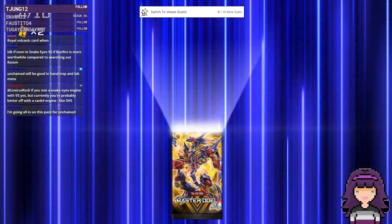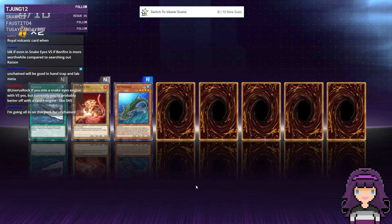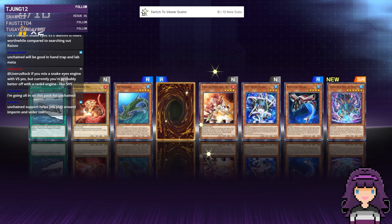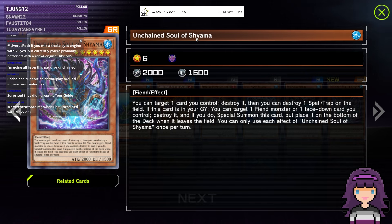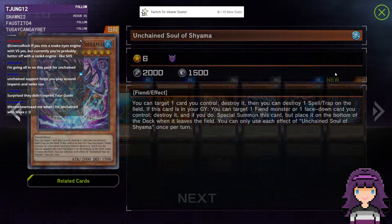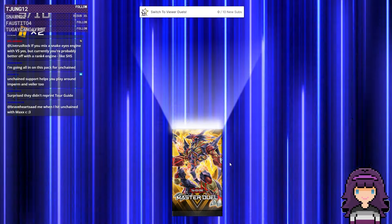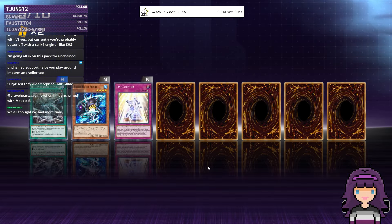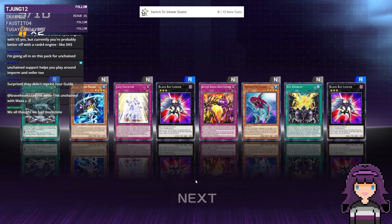Unchained will be good in a Hand Trap and Lab meta. I don't actually have any experience with Unchained as far as the combo lines or anything — I still gotta do that research. I thought I had more time before the pack came out. Here's the other new Unchained monster — Shyama. We all thought we had more time.